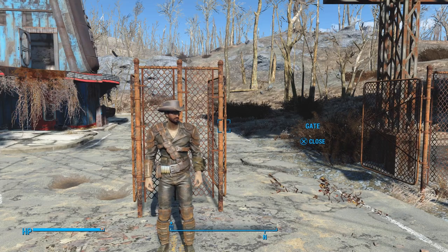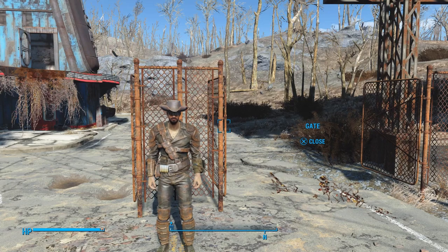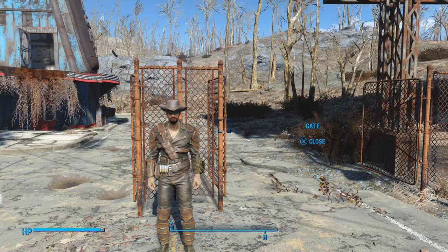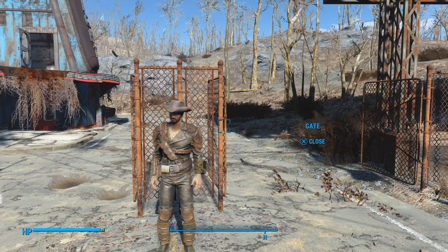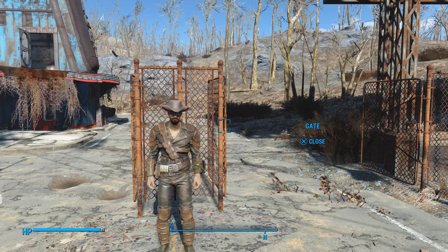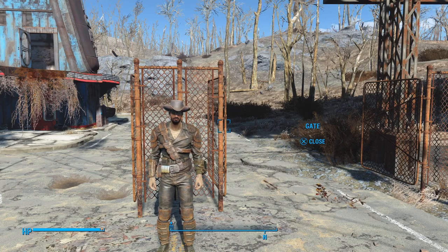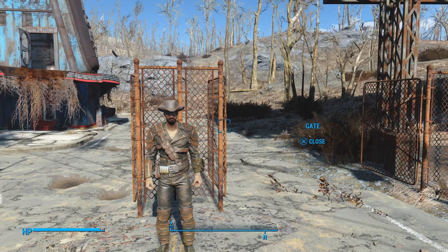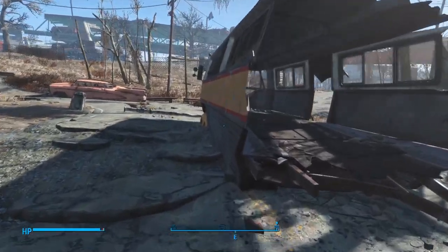Good morning, good afternoon, or good night, or whatever time it may be in your part of the world. My name is Mr. John Wayne, and I am a Variety Gamer. I play everything from the Fallout franchise all the way to the Soulsborne series. Welcome, everyone, to another episode of our 100% walkthrough of Fallout 4. I hope you're all doing well. Today, we are going to make our way to the Corvega assembly plant. Without further ado, let's get started.